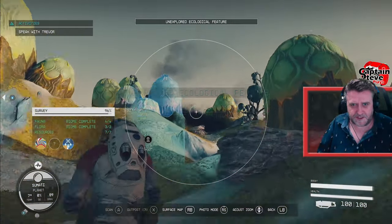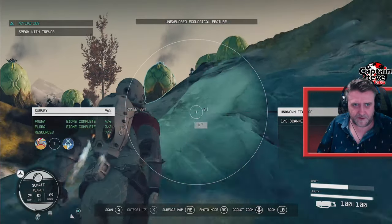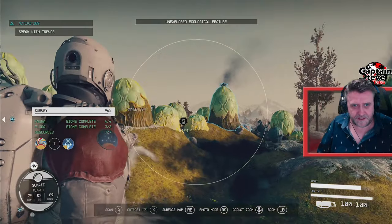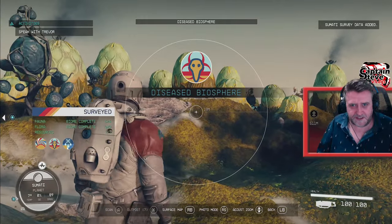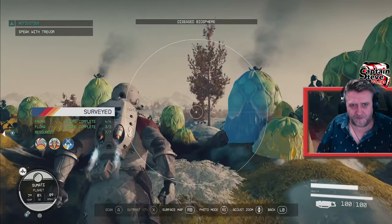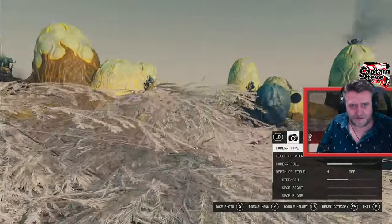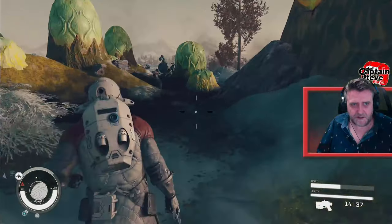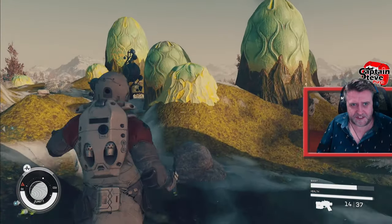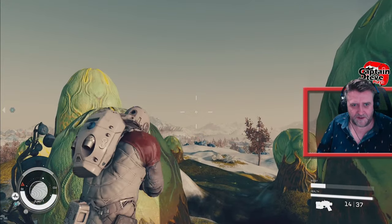There we go — scan that. I think I'm probably going to have to scan a few of them. Let's have a look around, see if there's another one to scan. There's one, there's another one. There we go. Diseased biosphere. Very cool. Right. I don't know whether that's a great picture of me standing in a blinking bush, is it? No. I mean, it says diseased — I don't know whether standing on top of one of these things is the best idea I've ever had.